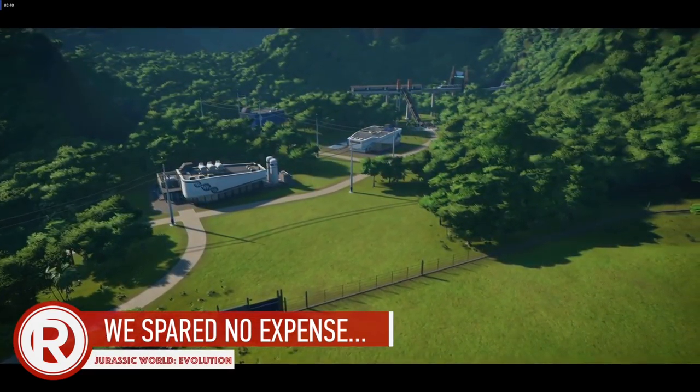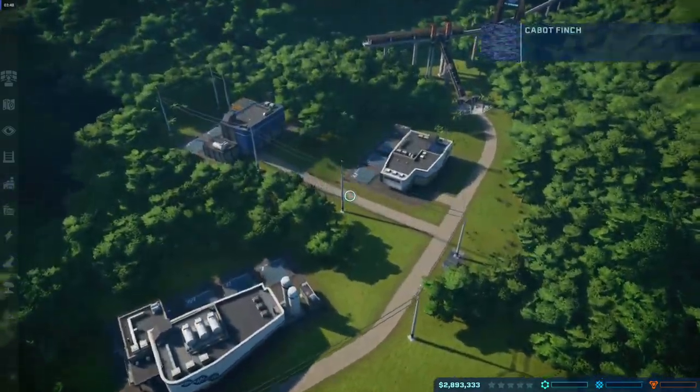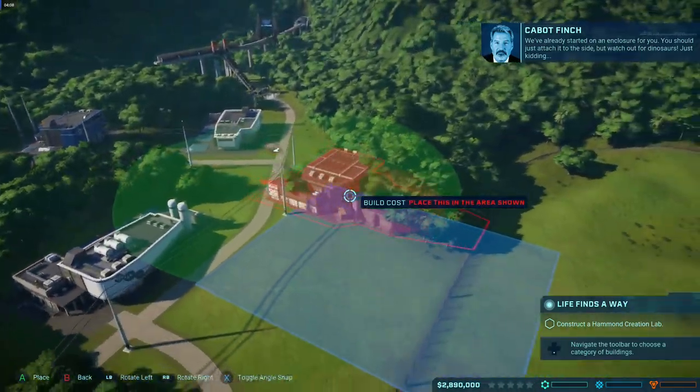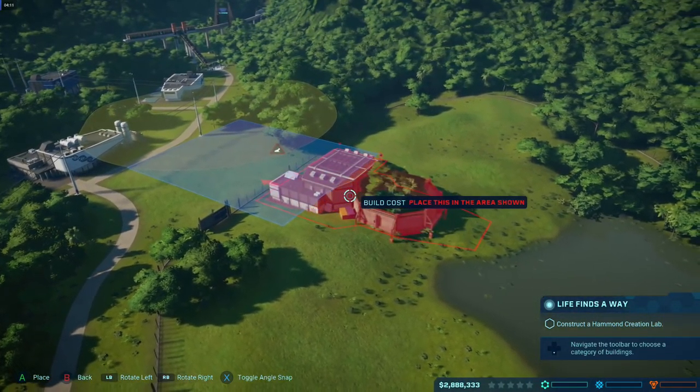So this is Jurassic World Evolution, what we're looking at today. And it looks like they spared no expense, Rich — Jurassic Park fans will get that. There are five islands, the five deaths they're known as — the Cinco Muertes — which is heartening.